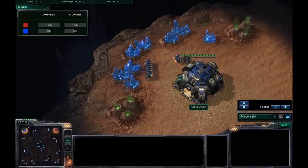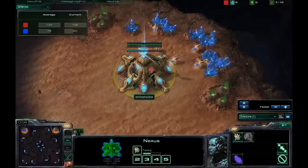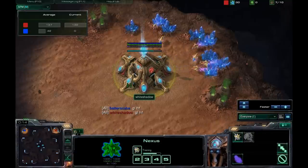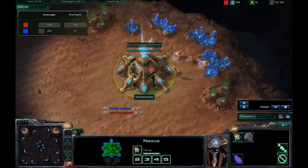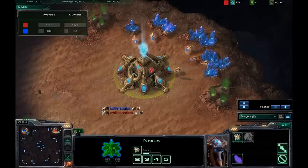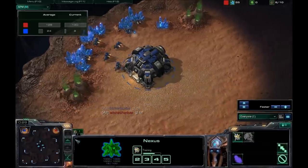Here we are in the game. I have spawned as the Blue Terran in the North West up against Whiteshadow. Whiteshadow is the Red Protoss player in the North East. The map is Backwater Gulch — yes, it's another new map here. These are just maps that the ladder has given me.